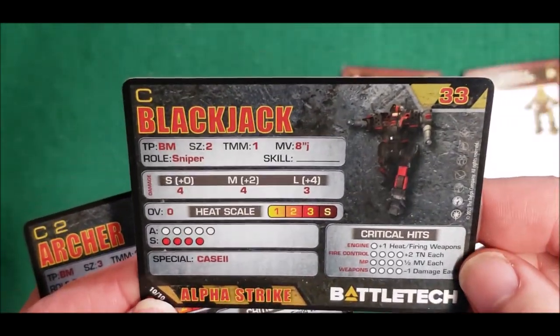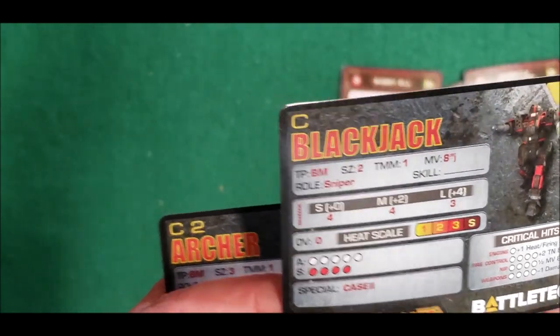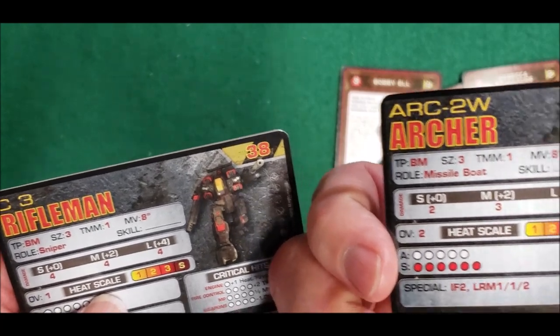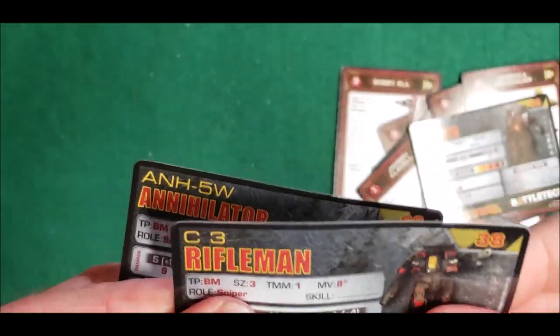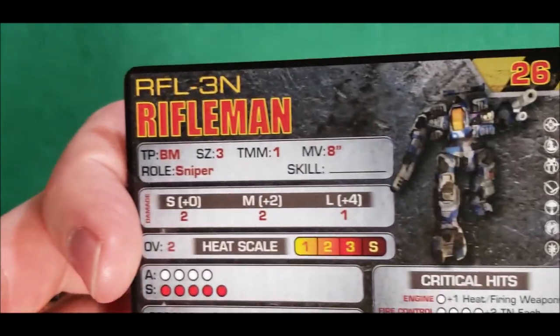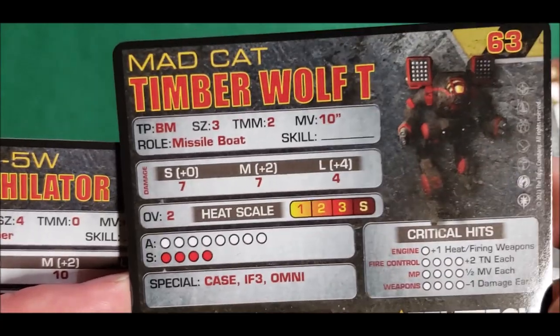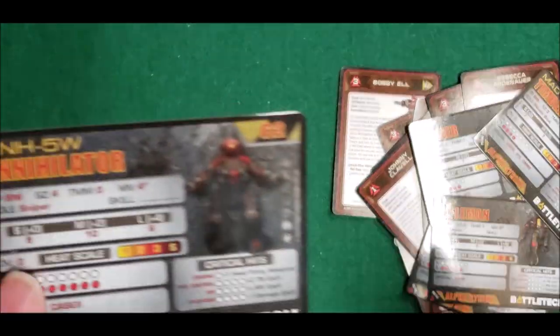Now the Alpha Strike mech cards. This is the Blackjack right here — Blackjack 2. I honestly have no idea what most of this stuff means; it's been so long since I played Alpha Strike. Some of this makes sense to some people. And we have the Archer 2. Then the Rifleman — there we go, and there's the other side of the Rifleman card. And the Timber Wolf T. I suppose all this information is probably on the website somewhere. And then the Annihilator.